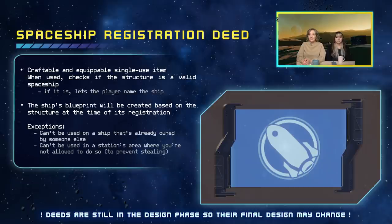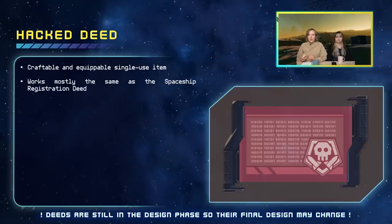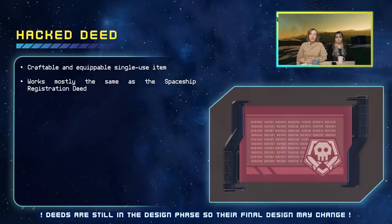You cannot use the ship deed on a ship that is already owned by another player. You also cannot use the registration deed inside stations where it's not allowed — this is to prevent anyone from stealing ships in stations where they do not want that to happen. But if you wish to steal something, you can use the hacked deed, which is also a craftable and equippable single-use item and works mostly the same as the spaceship registration deed.